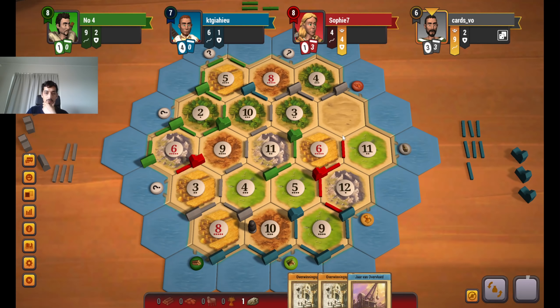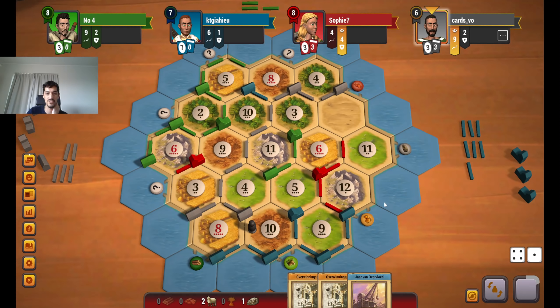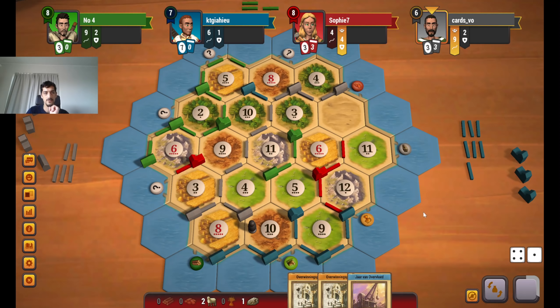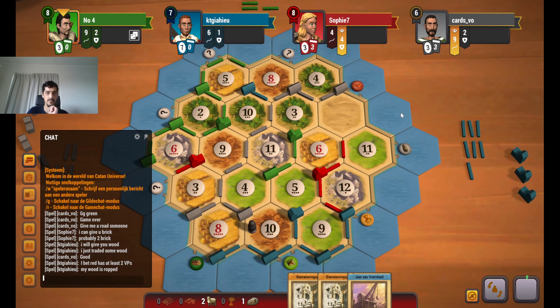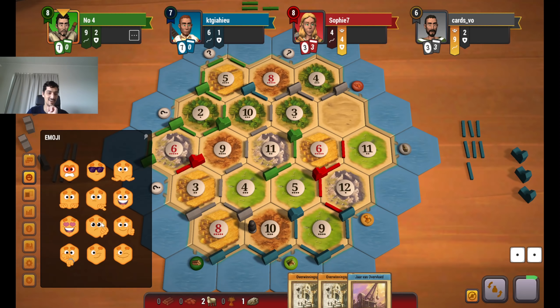We only need one more weed or a brick to settle here, and then we can win with only one more 6. We're basically two good rolls away from winning. I think it was a good trade — grey could probably have the mono here. That's insane! That was the only number where he could have won with the two. So at least we are second.